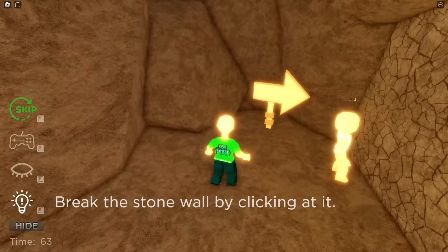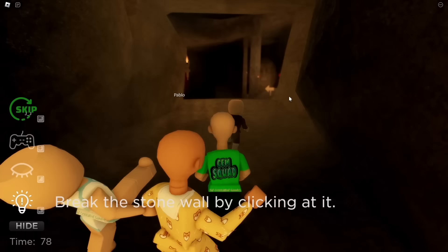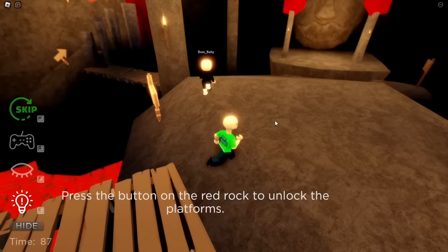Where are we? It says break the stone wall by kicking it. That's easy! Yeah, that still doesn't explain where we are. Maybe if we break down all these walls we might figure it out. Looks like we're in a cave full of rocks and lava!